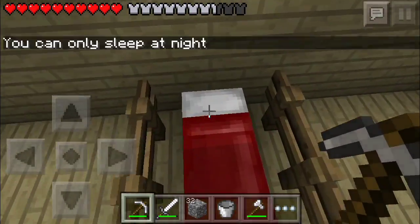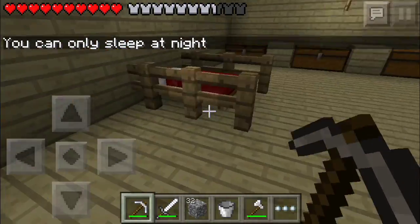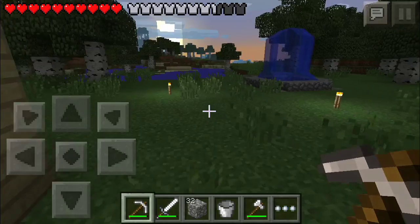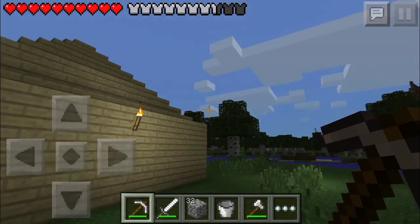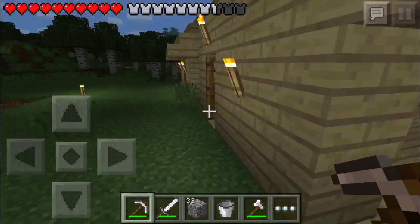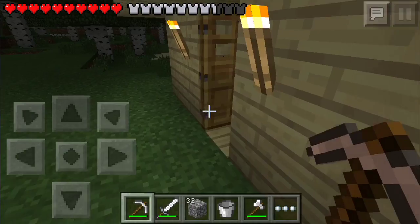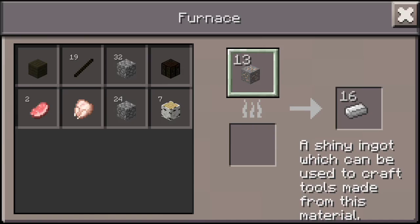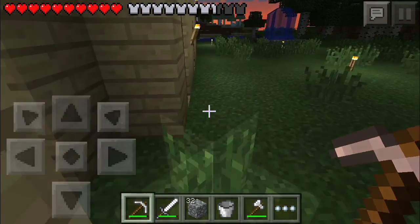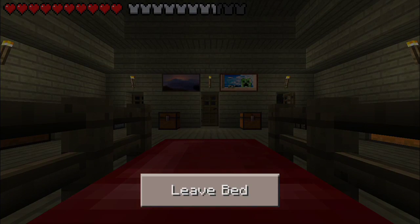I'm gonna go mining in the next episode and just chill on this one. In the next two episodes, I'm gonna make a watchtower right behind my house — a really big one with cobblestone and some wood. I'm also gonna make another small house right beside my house for smelting, and another one for other things I'll figure out — maybe a toilet.